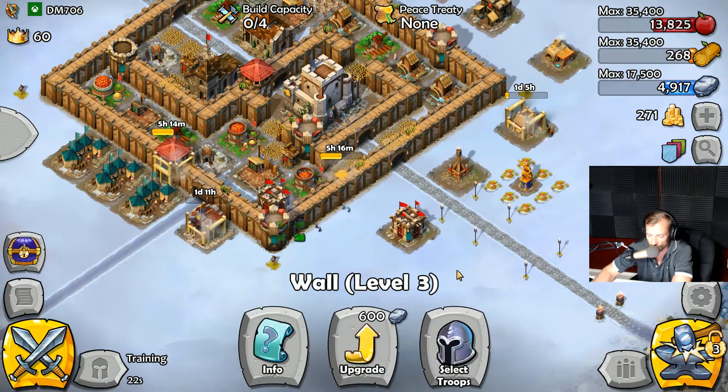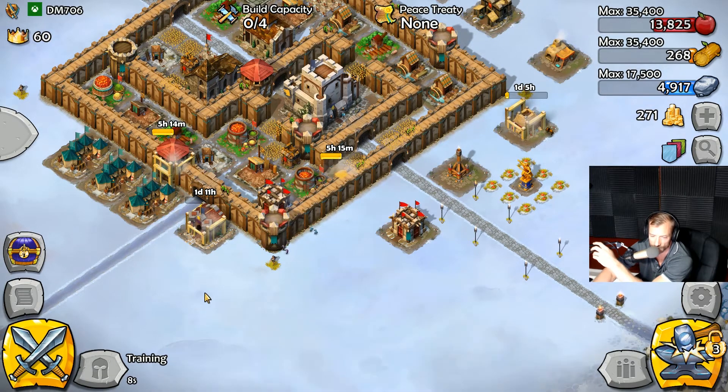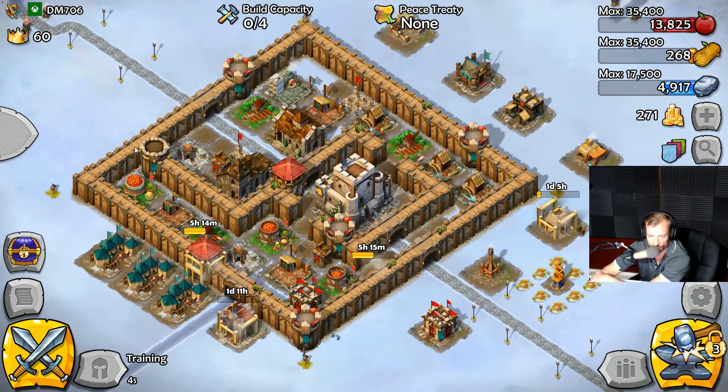I also saved some walls by putting the archery towers inside the wall like this. I tested this on one of my attacks - if they're built as part of the wall, even if you break them down you can't climb over them. It's not like you bust a wall and an archery tower at the same time. You would have to bust the archery tower and then the wall next to it to get through.